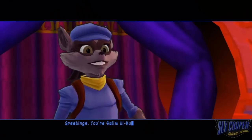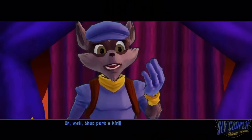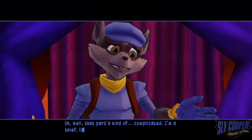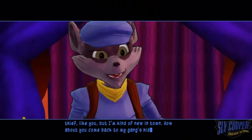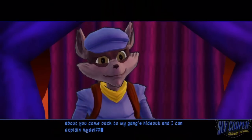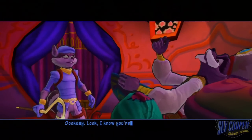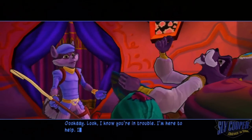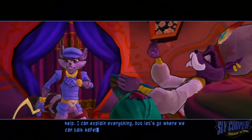Greetings. You're Salim Al-Khupar, aren't you? And who are you? Well, that part's kind of complicated. I'm a thief like you, but I'm kind of new in town. How about you come back to my gang's hideout and I can explain myself? How about you go nick a camel's hump? Okay. Look, I know you're in trouble. I'm here to help. I can explain everything, but let's go where we can talk safely.